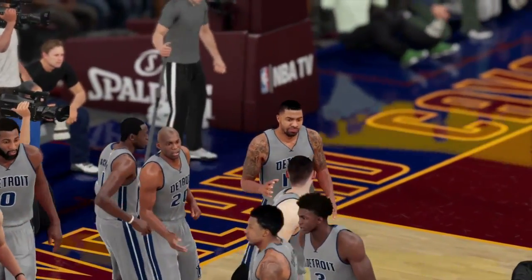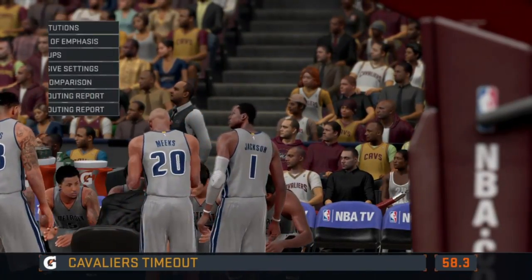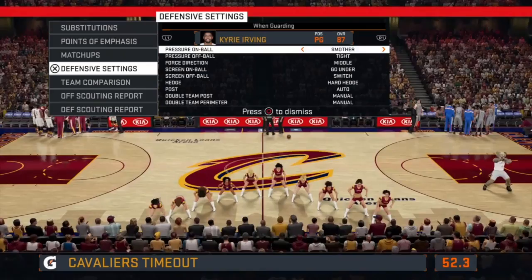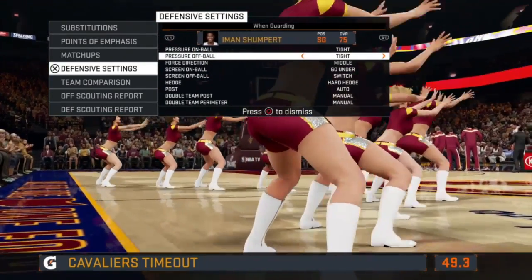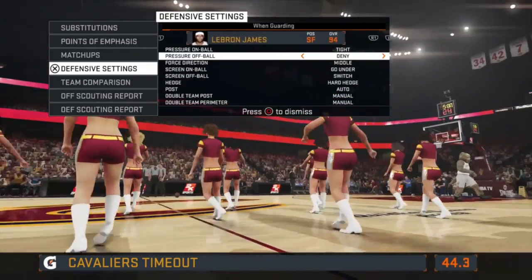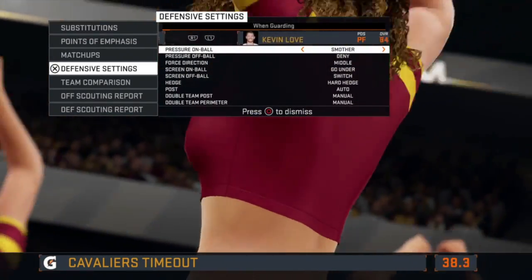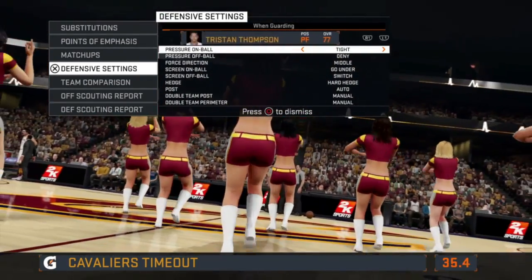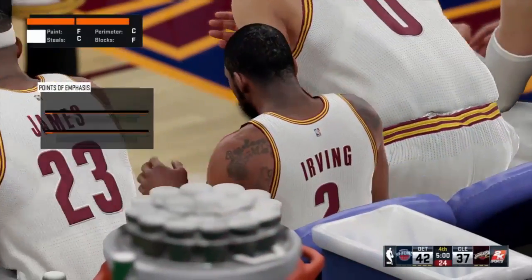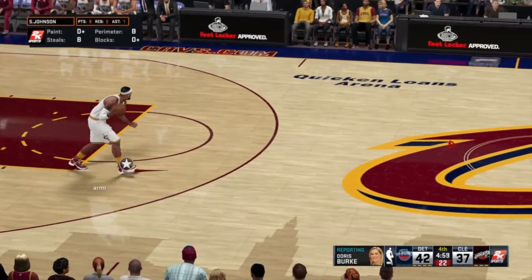I kept Stanley Johnson on LeBron James this game. Towards the end of the game, he's actually the reason we win — he's the best on-ball defender the Pistons have rated in this game. I typically put my best on-ball defender on one of the opposing team's offensive weapons. If I had put Stanley Johnson on Kyrie, then Brandon Jennings or Reggie Jackson would have been holding LeBron, which wouldn't have helped either way.